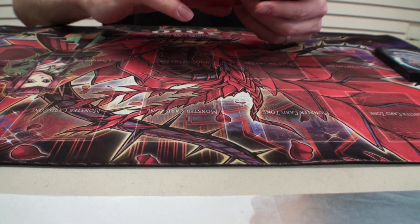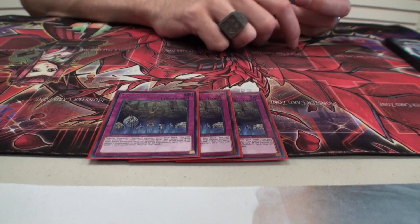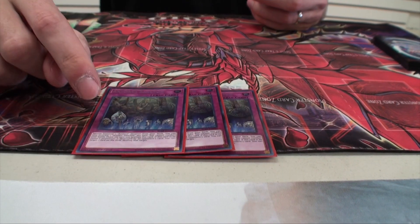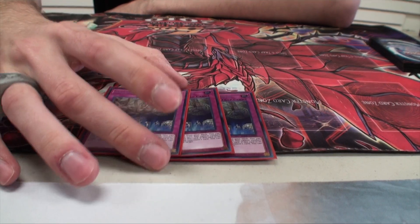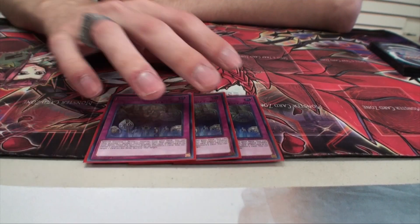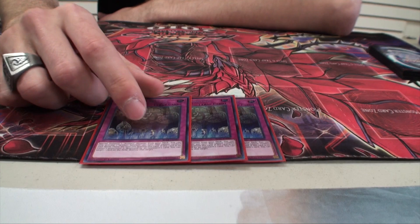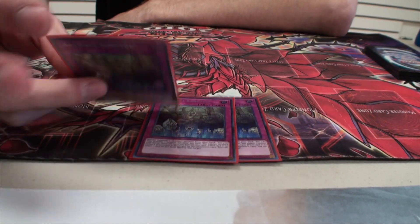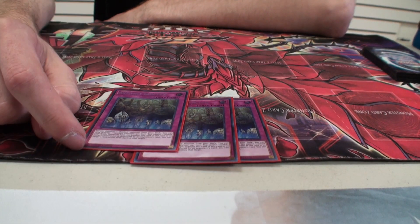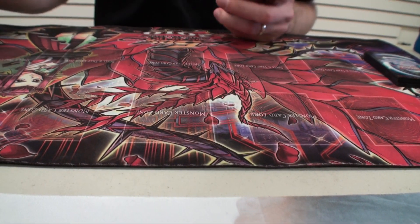Now for the traps. Probably the most important tech in this entire deck is Artifact Sanctum. You activate it, special summon an Artifact directly from your deck to your side of the field, and then they get their effects off from that. And if it's destroyed by your opponent's card effect, you can destroy one card on the field — which does target, for some weird reason. One of the best combos is if it's face down and they target it with a Twin Twister, you activate it, get its effect off, and then it still gets destroyed by your opponent, so you get that last effect off on both this and Ignition — a really good plus.